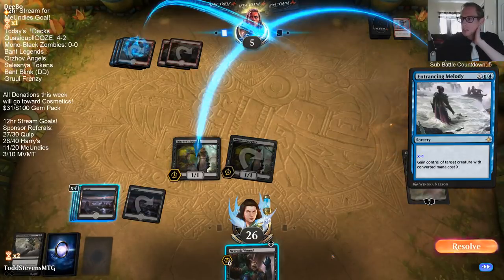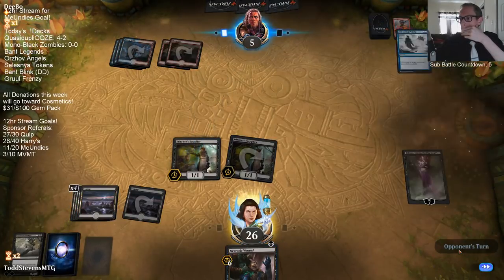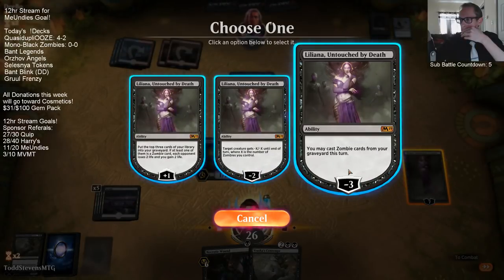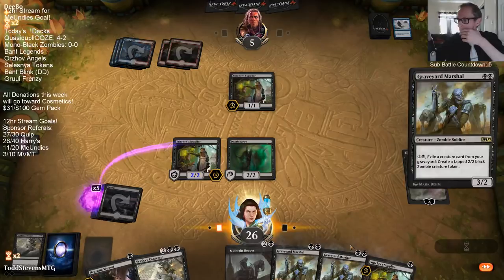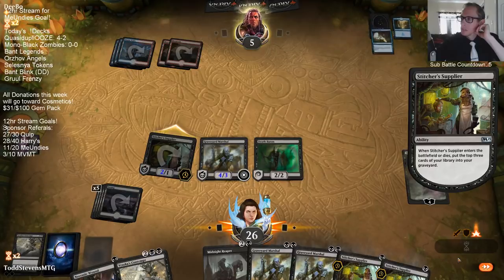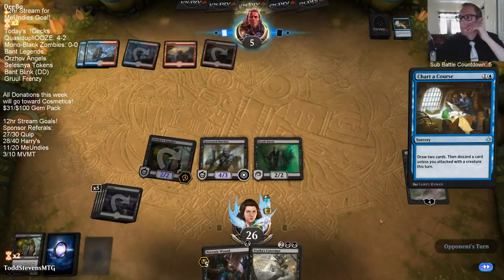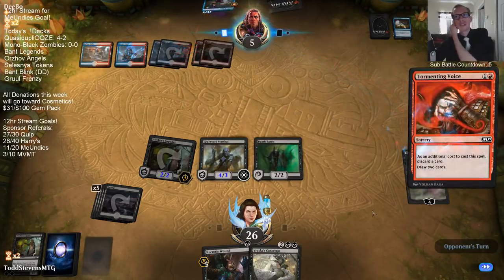Yeah, I love having this Necrotic Wound because of Phoenix. Liliana is still not going to die just to a Phoenix. Our top card is Ral — no Phoenixes over there right now. It's a lot easier when they don't have all their Phoenixes.